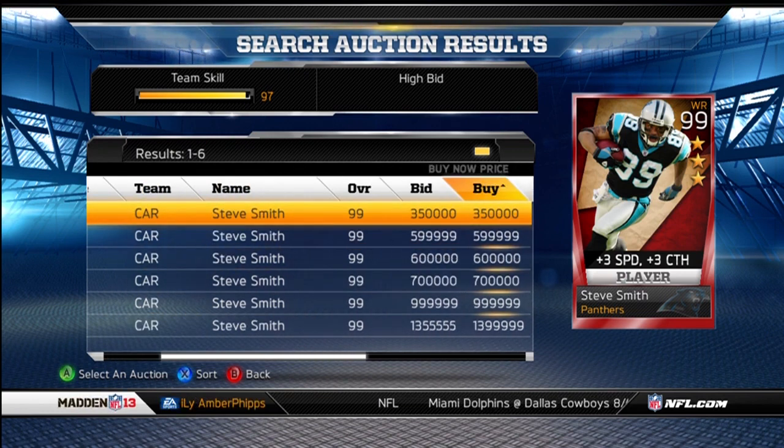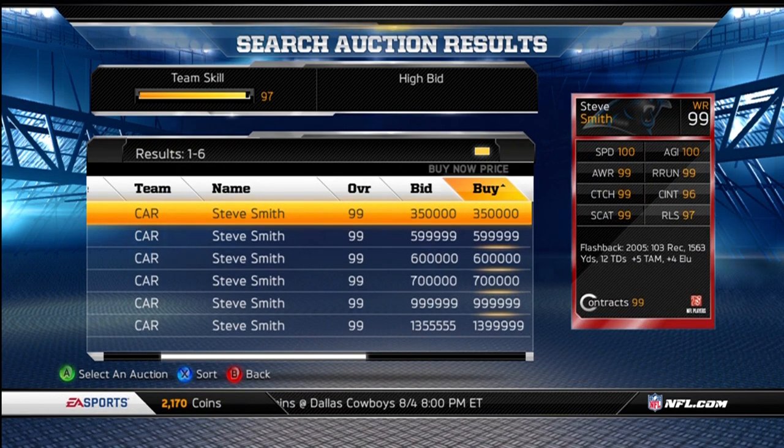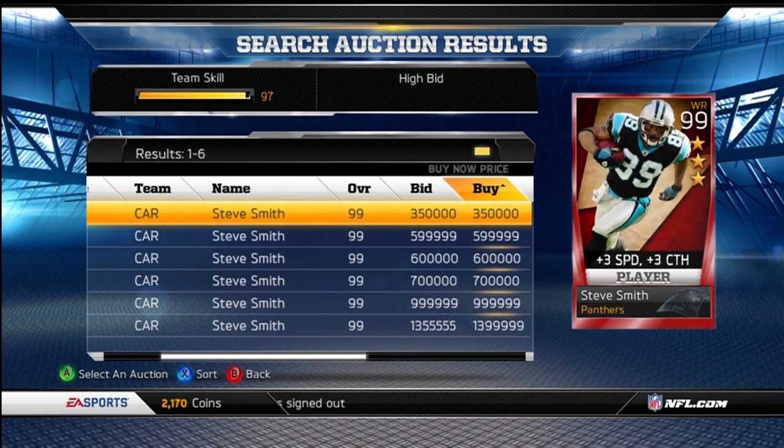Here is the Steve Smith they released, up for $350,000. He gives plus 3 to speed, plus 3 to catching, and his stats are pretty beast. 4.99 stats, 2 100s, and a 96.00 catching traffic, and 97.00 release. Plus 3 to speed, plus 3 to catching, plus 5 to throw mid-accuracy or something like that — I forget what TAM stands for — and plus 4 to elusiveness. Pretty beast card.